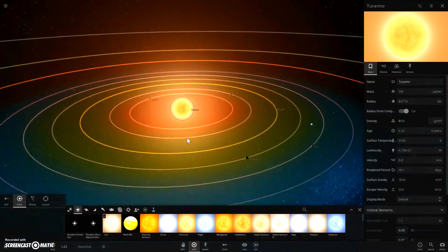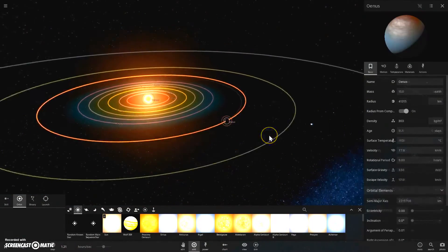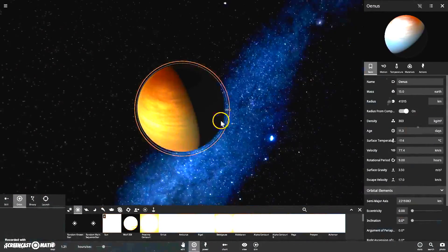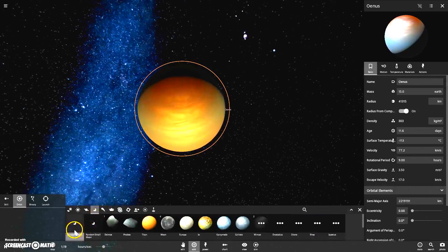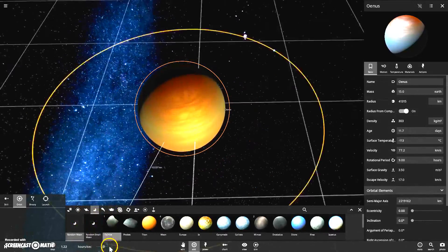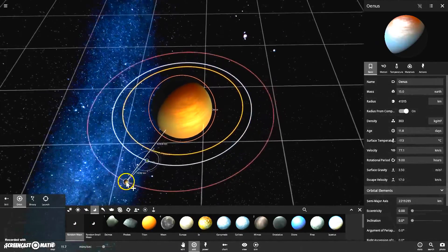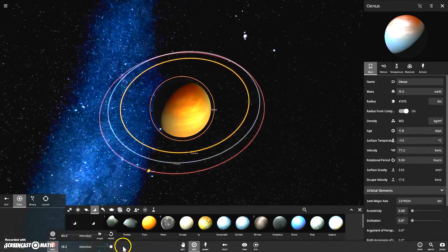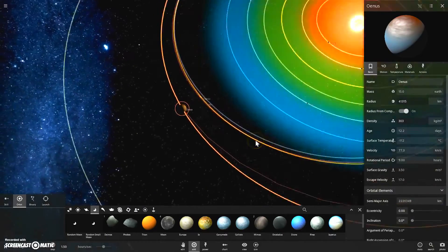Surface temperature is 2128 degrees. Now, putting moons around this is going to be pretty difficult. We could put moons around this. Turn down time — yeah, you can put moons around this, I know. You can just speed up again. Oh no, you can't put moons around it.